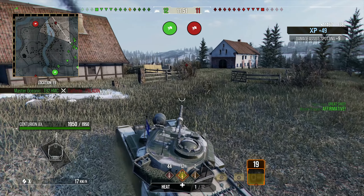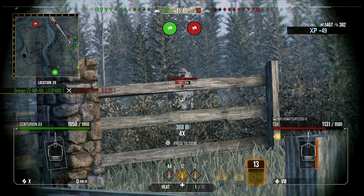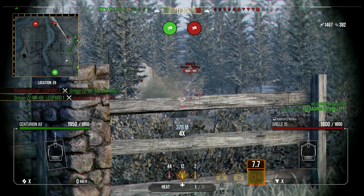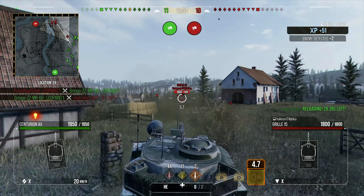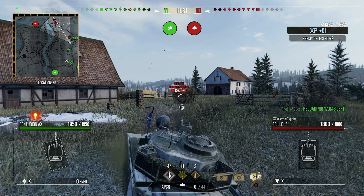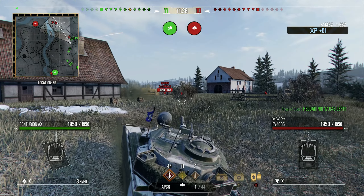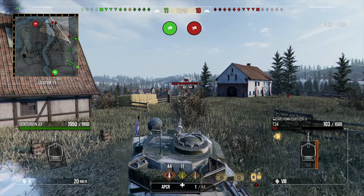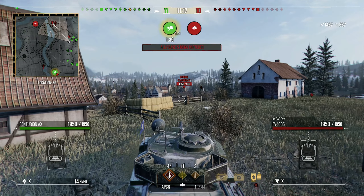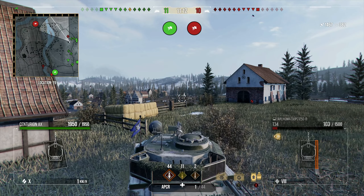This ridge line is fantastic to protect you from artillery, especially those houses — artillery is going to have a hard time hitting you here. There's a little bit of foliage so you can stay undetected. The Centurion Action X has a fantastic gun, so we're going to keep putting shells in. We have HEAT loaded and we probably hit a brick or structure — HEAT doesn't go through obstructions, it explodes on impact. So if you have obstructions in the way when shooting, make sure you have APCR or AP loaded, because HEAT or HE won't go through them. I've loaded APCR right now.